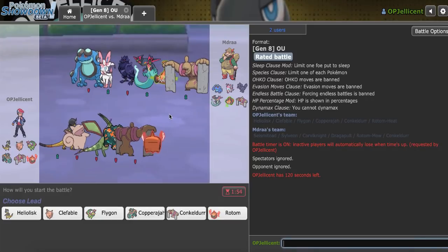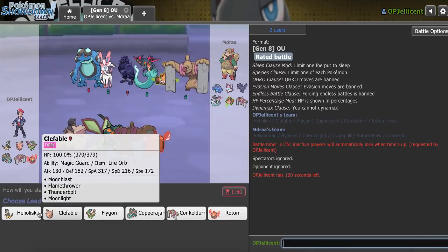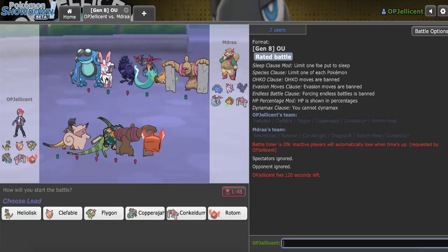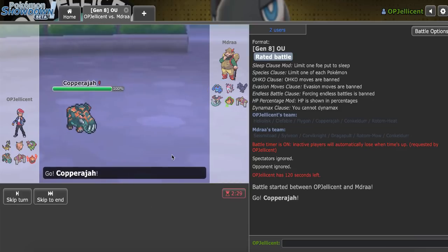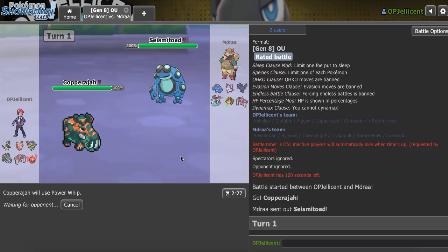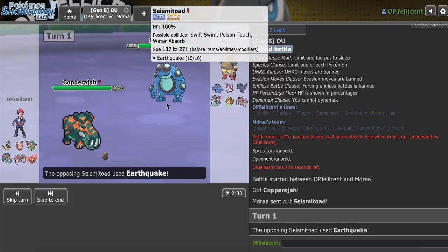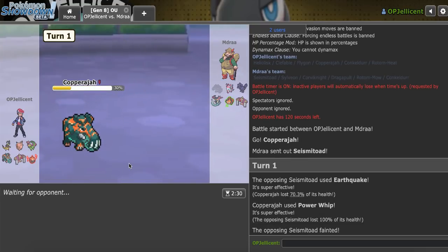This player right here has a pretty standard looking offense — quite weak to Copperajah lead, as well as potentially my Heliolisk if I can get Toad in range of Hyper Voice. Sylveon probably takes me on just fine though. I also really like my Life Orb Clef. I'll lead Copperajah as my opponent leads off with Toad, so I can just go for Power Whip. Hopefully no Scald Burn — nice, I hit it. Toad is out of the game, but the problem is I just locked Power Whip. My opponent did as well though.